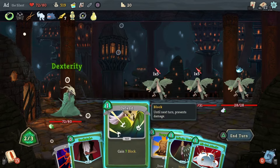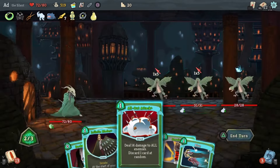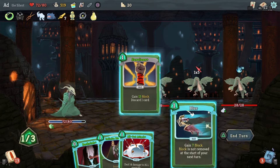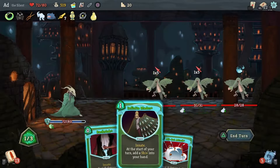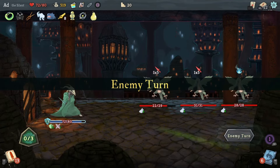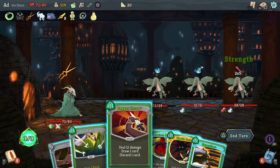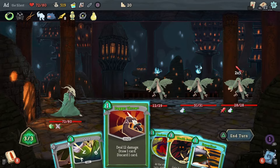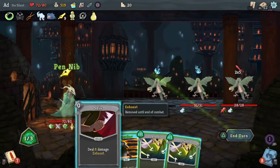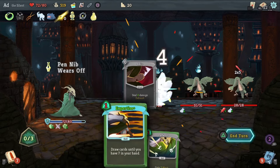Let's do Footwork, play Prepared — get rid of Rise, get rid of this Defend. I've got 10 damage incoming, so first let's play Survivor, then Infinite Blades, then Backstab this guy — that Shiv being there might make all the difference if I get two attacks with various different ones. Noxious Fumes, Dagger Throw, and then we'll block some of this incoming damage and then Shiv this guy.